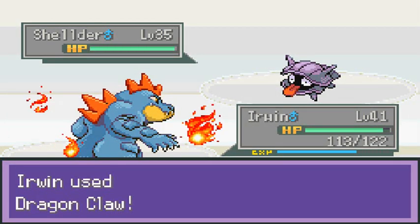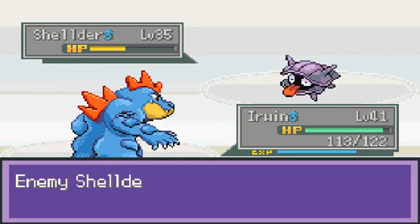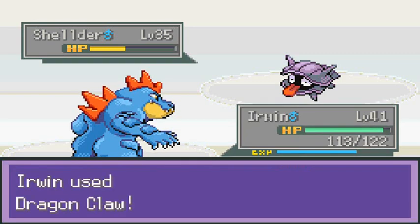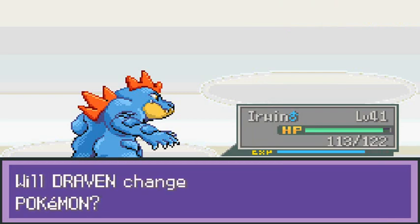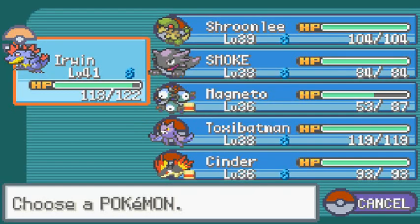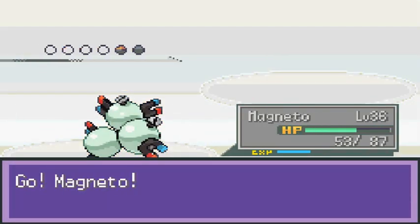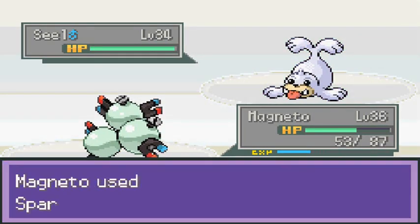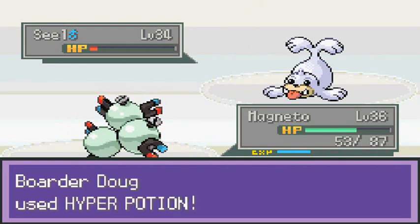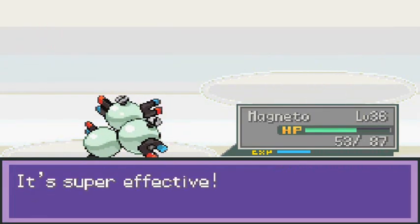Let's go with Dragon Claw right here. Supersonic's not going to do any good, so Dragon Claw again. And look at that — Cinder grows to level 36, you guys already know what that means! Let's go straight to Magneto. Magneto is going to do his thing. Seal is coming out and we're going with Spark Attack — speed button — and Seal has been defeated!